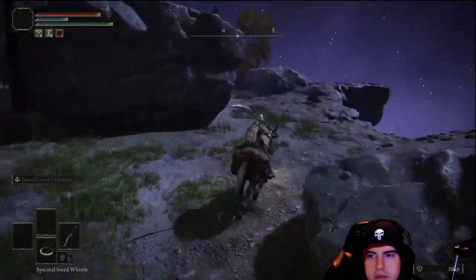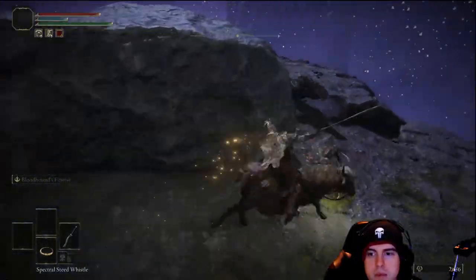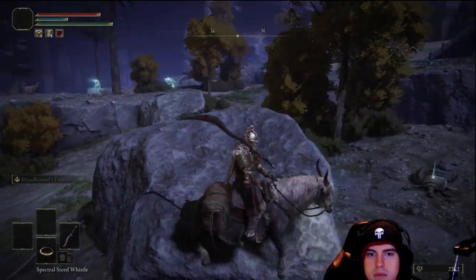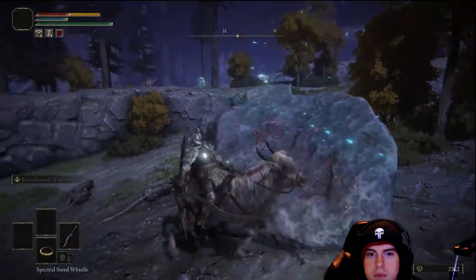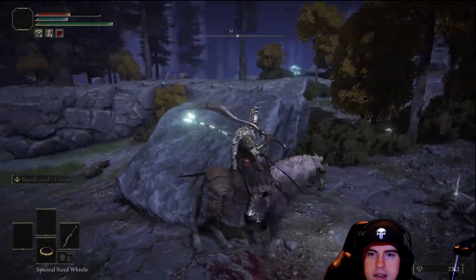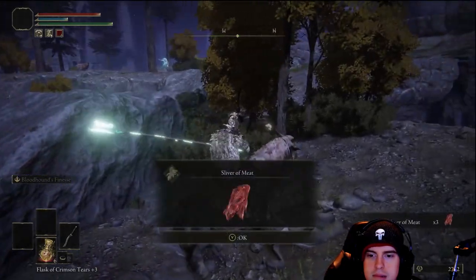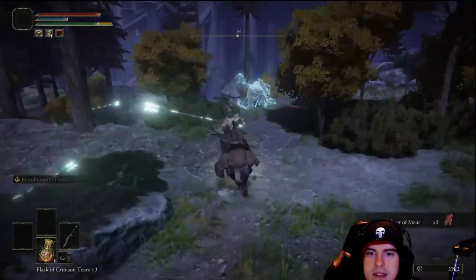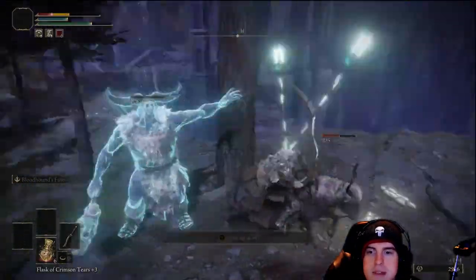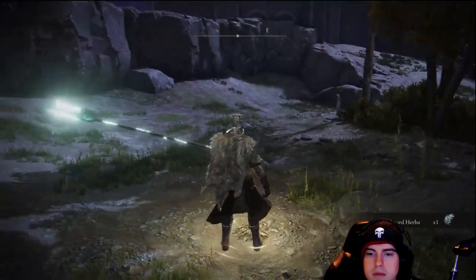Up ahead there's going to be two archers and on our right about three rats. Make sure you take them out fairly quickly, because those archers have an eagle eye — the guy closer doesn't even notice me yet, but that guy off in the distance will be sniping you from halfway across this map. So go ahead and take those out as quick as possible. Very frustrating — I have died several times to these guys. But over here on our left is going to be the last Lost Grace location within the Siofra River map itself.